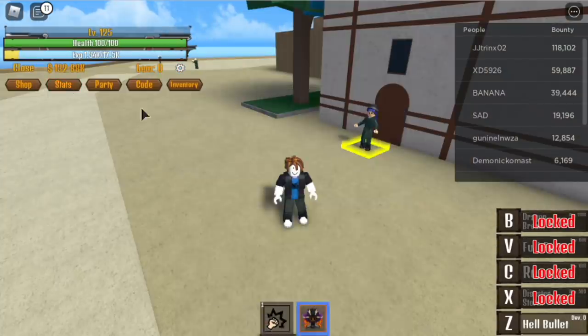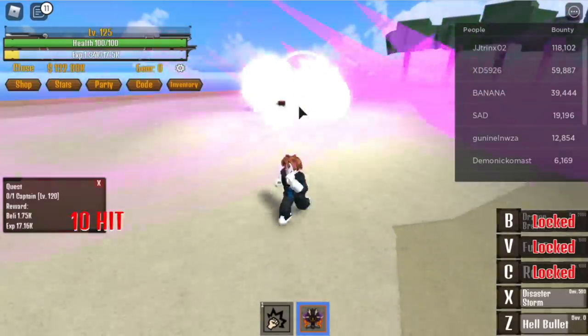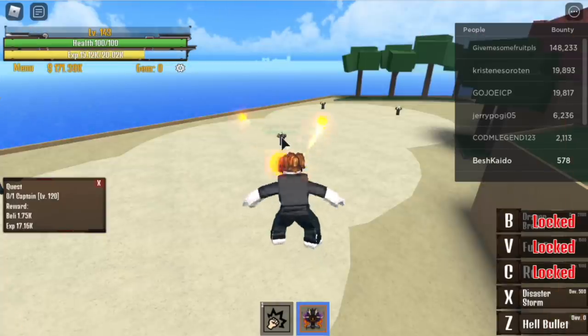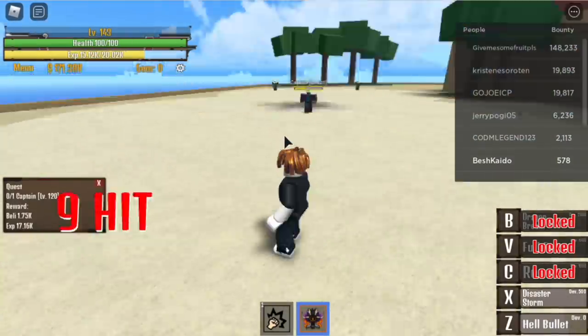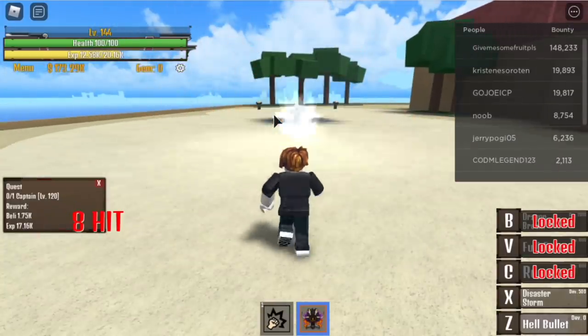When you reach level 125, you will unlock your second skill: the Disaster Storm. This skill is AoE, but it doesn't have high damage compared to Hell Bullet. It's good for luring, but it cannot one-hit kill enemies at first.